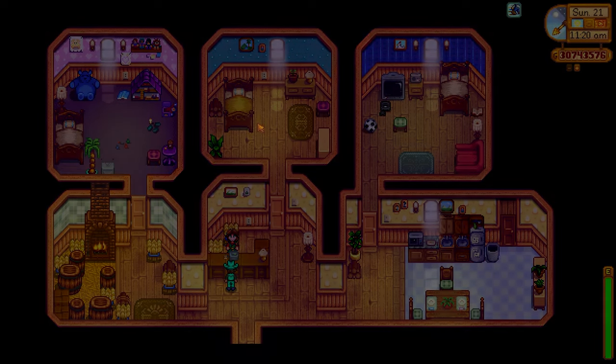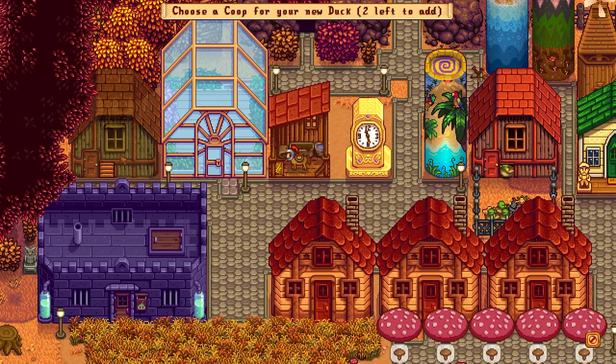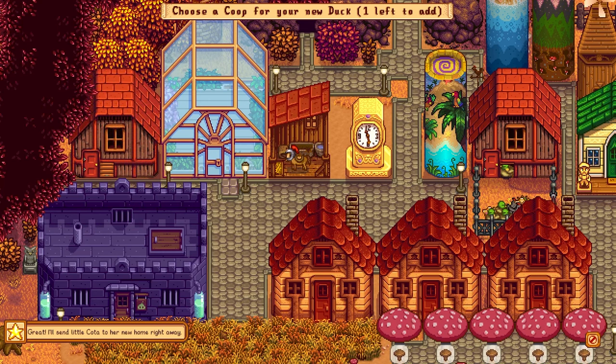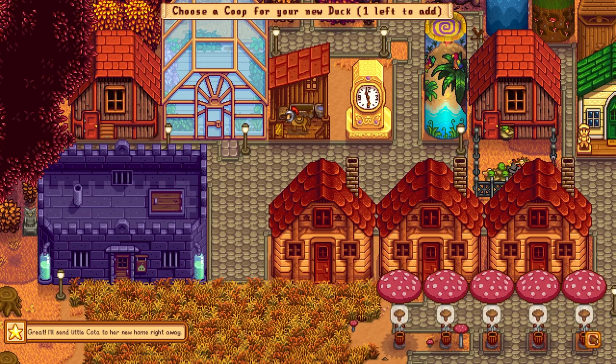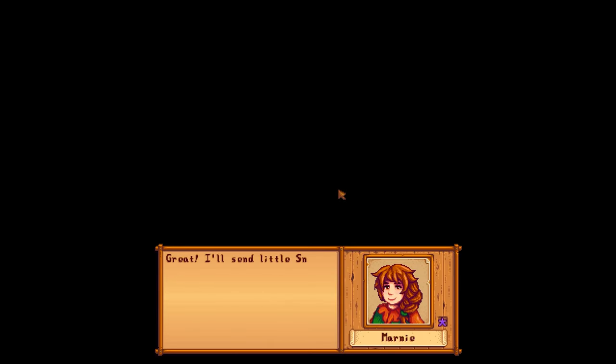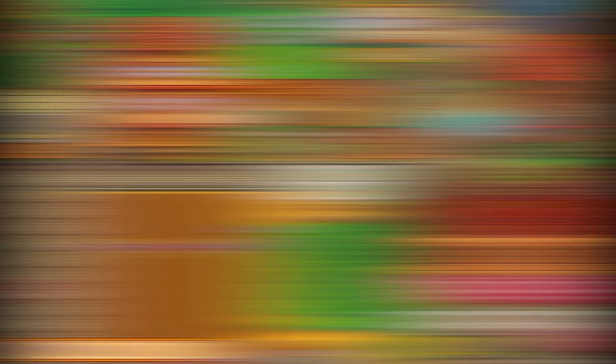Next up, let's talk about purchasing multiple animals. This is a mod I always use, especially if I'm creating videos and need to fill up barns very quickly. You can basically select how many animals you want to purchase and click on the animal. As you can see, I clicked on the coop and one duck is installed — it doesn't leave the interface, so you can just click again and it installs the next animal. If you have three coops or three barns, you could click on 36 animals and spam them all in within a matter of seconds — it's so handy.